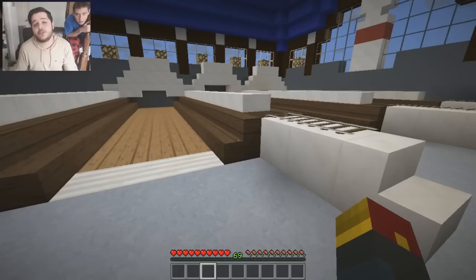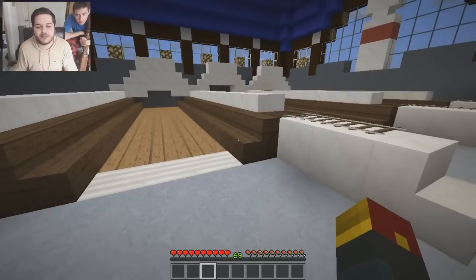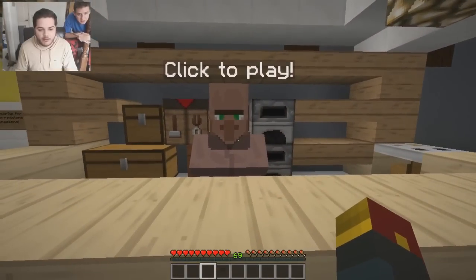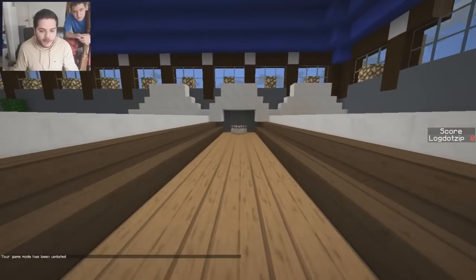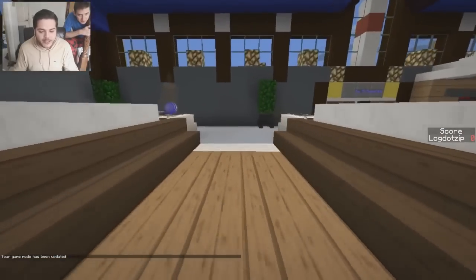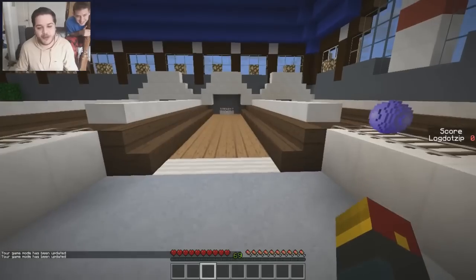You can find a download link in the description of this video if you're interested in playing. Sean and I are going to take turns seeing who gets the best score. Basically, how it works is you talk to the villager over here, click to play, ten throws, and you get a little bowling ball. Literally appears right there. Check out what we have over here — pins, all modeled, all custom, 1.8. All the information you need is in the description. Drop a like and unleash the likes if you want to see more Redstone on the channel, and subscribe if you're not already.